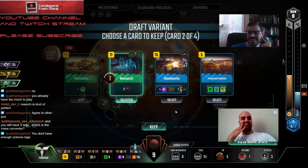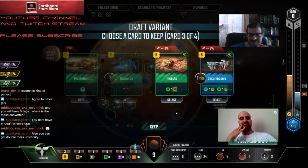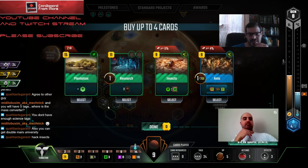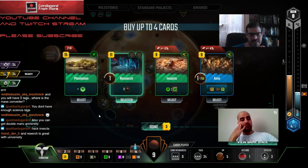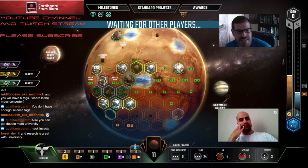Where's that Mass Converter at? Q, what do you think we should take here? Oh wow, Insects - how many do we have? None, we only have one. I'm just cutting this so nobody can get it - the card's very powerful. Maybe take Research? I think we could just skip this honestly - we have a lot of science tags. We're pretty low on money. We take Plantation as well though right? Yeah I think so.